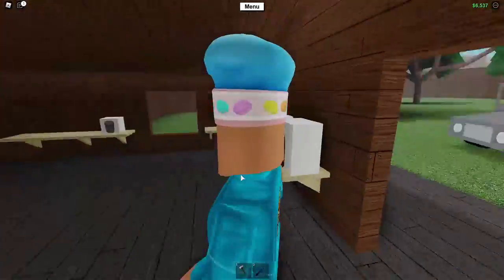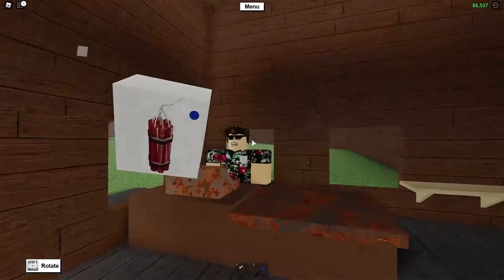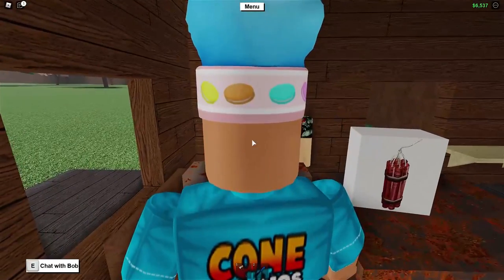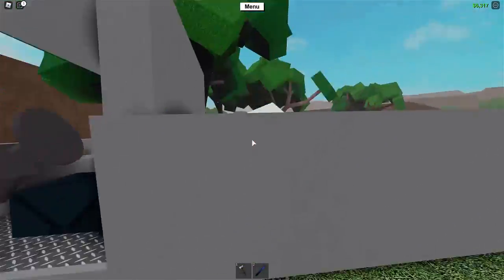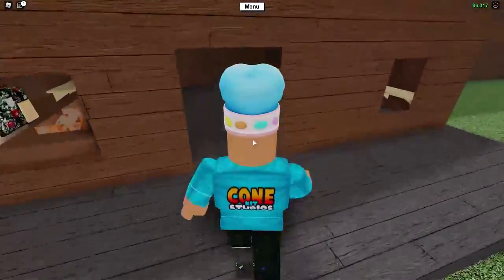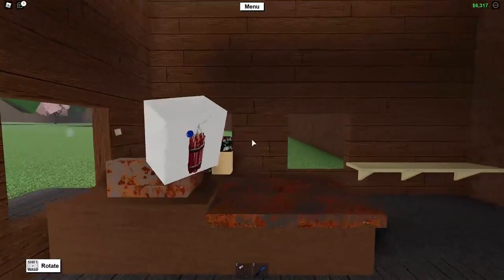Once you have arrived at Bob's Shed, you want to buy yourself some dynamite. This dynamite costs $220 a piece, just like this, and you want to go ahead and buy some of those. You can actually take one dynamite, but I'm going to be safe and take two dynamite, just in case the rocks fall back down.